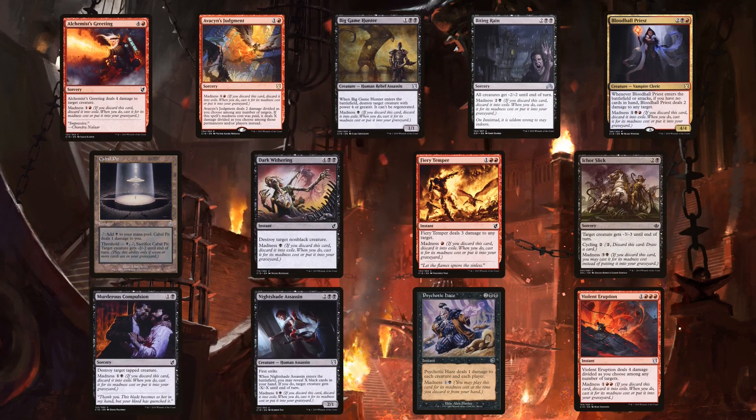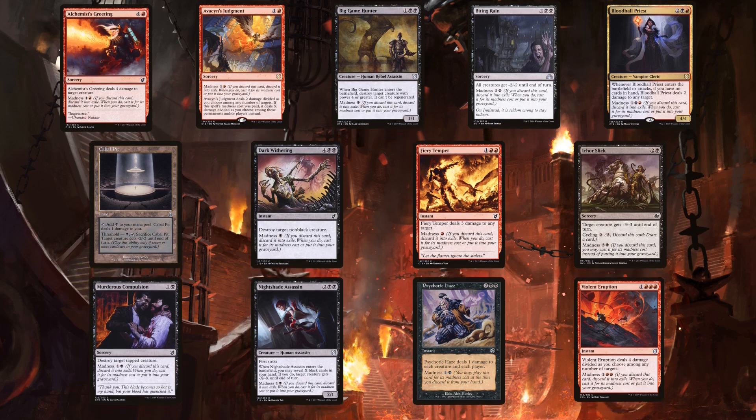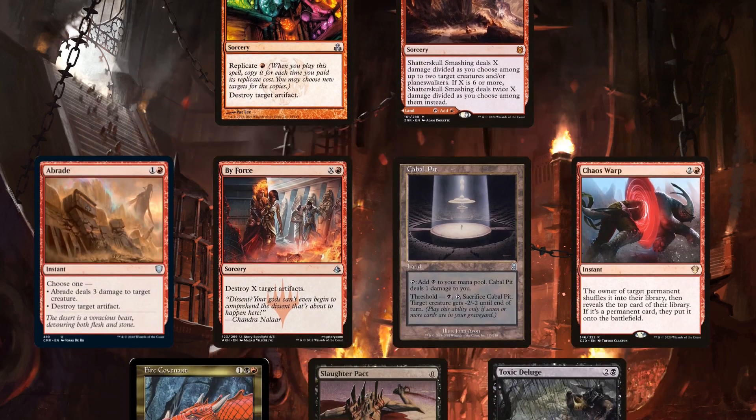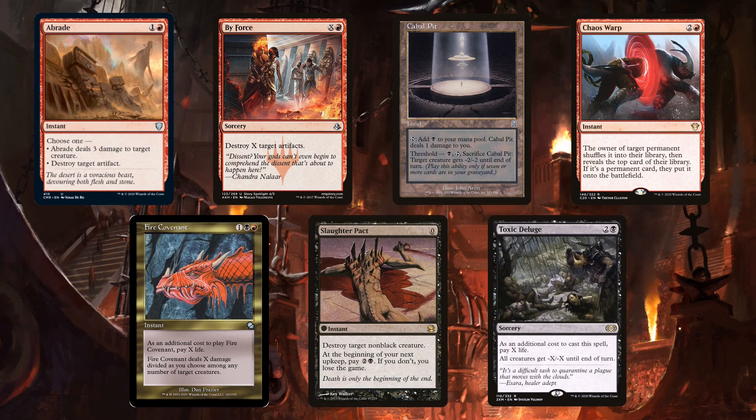Anya looks like it's the exception to the rule, but most of the removal only makes it in because it has Madness. I am surprised at the lack of artifact removal, considering that Cursed Totem shuts Anya down. Looking at Grenzo, Abreed is versatile, and Fire Covenant and Shattering Spree are flexible. Lightning Bolt is an unexpected choice, but it is cheap removal. There really isn't much incentive to not run Shatter Skull Smashing. Kroxa runs a bit more removal, including Toxic Deluge, since it's not counting on keeping the commander on the field.